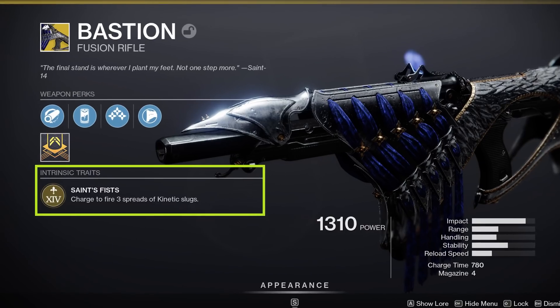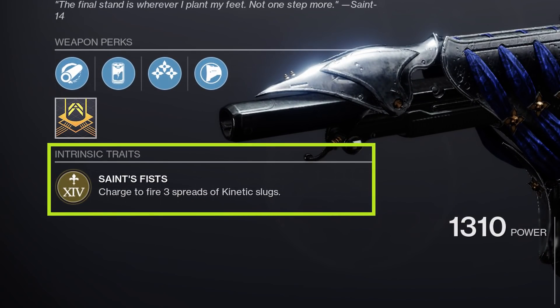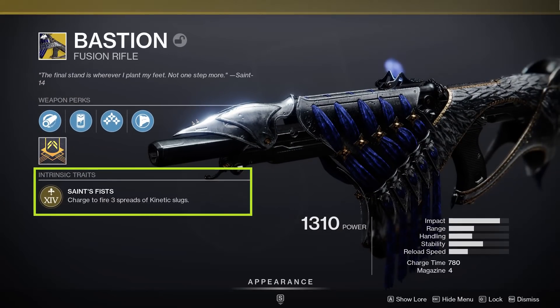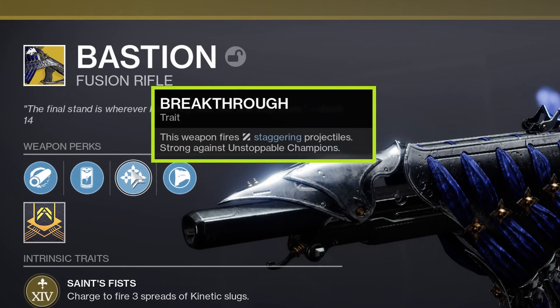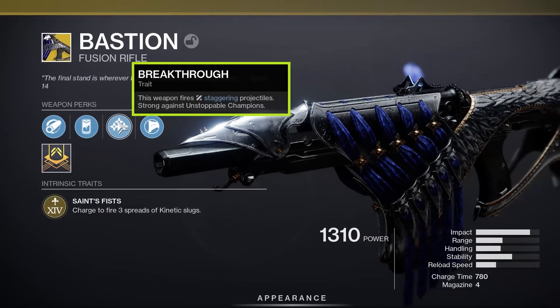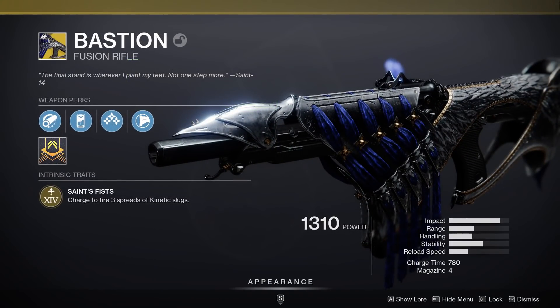The intrinsic trait is Saint's Fist, charged to fire 3 spreads of kinetic slugs, which kinda makes this weapon feel like a shotgun fusion rifle hybrid. The exotic perk is Breakthrough, now highlighting the newly added anti-unstoppable champion functionality. This weapon fires staggering projectiles, strong against unstoppable champions. And there is no catalyst for Bastion at the time of recording this video.